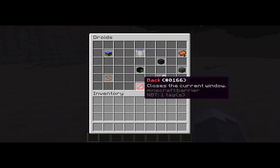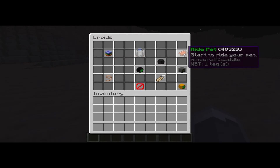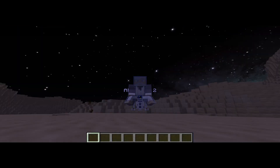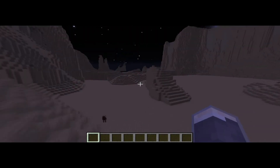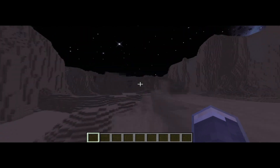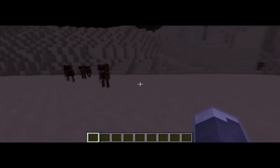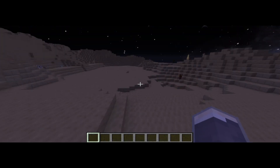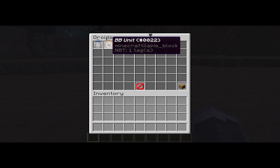Something else you can do with the droids — go to 'droid' and select 'ride the droid'. It looks a bit odd, I know, but what's really cool is these droids can scale up to five blocks straight, so you can go over or up mountains. If you have fall damage, be careful going down, but it's really handy for climbing mountains or objects quickly.